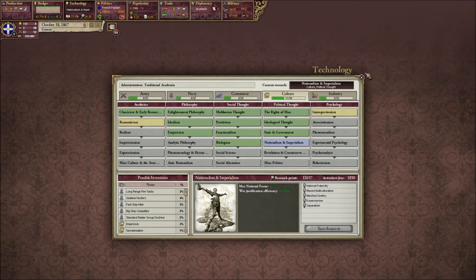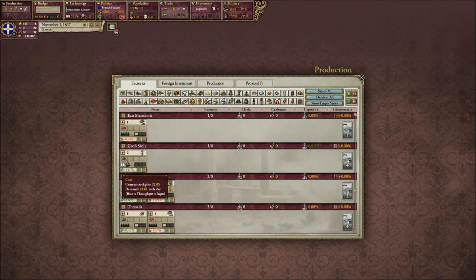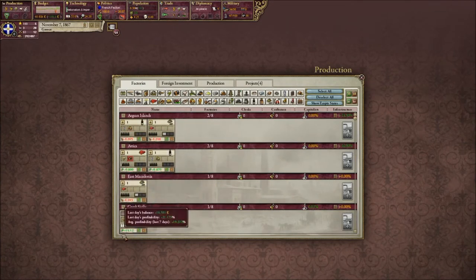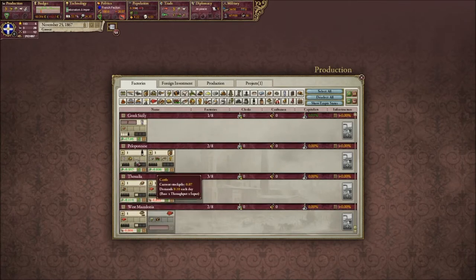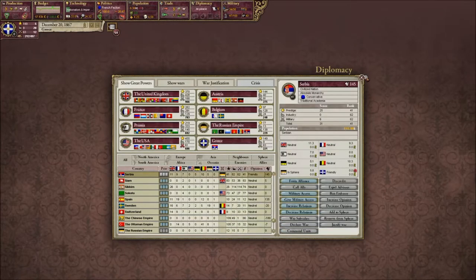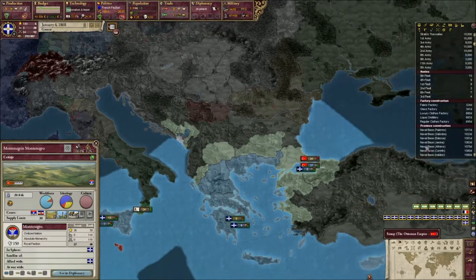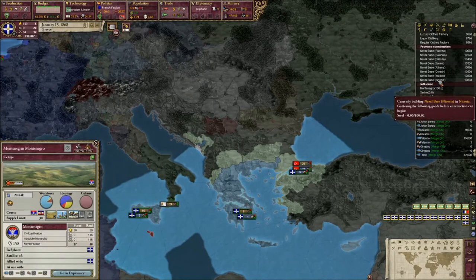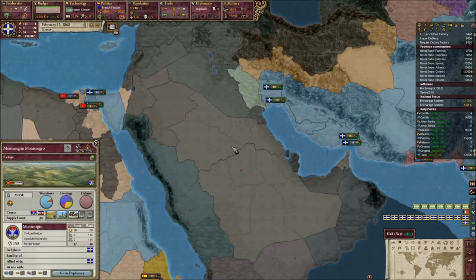We'll drop our funding to our soldiers and not research the next level, because apparently that's the max level we can get — at least for another seven or eight years. We'll save the money; we kind of need it. If we look at our factories, we'll go ahead and upgrade that one glass factory, because it's really the only factory anywhere close to being full. We do have a kind of thriving industry — certainly a lot of factories, though none of them are really making anything at the moment because no one's working for them. But that'll hopefully change in time.